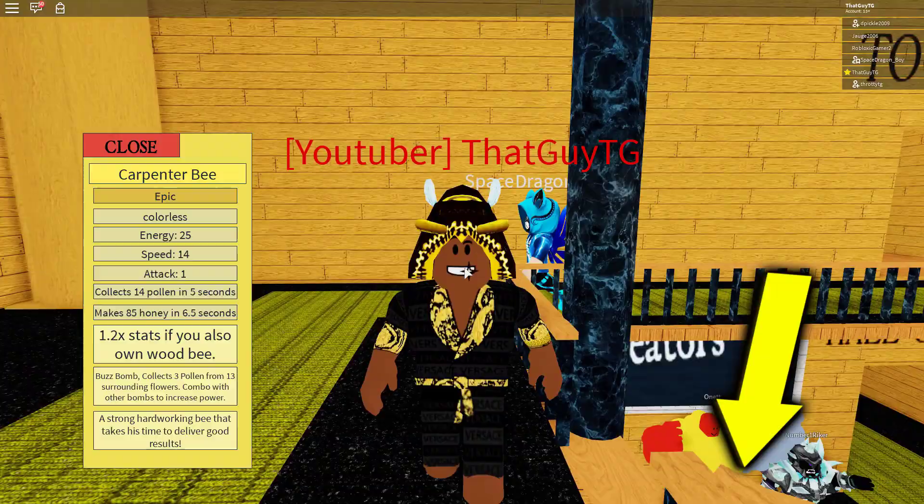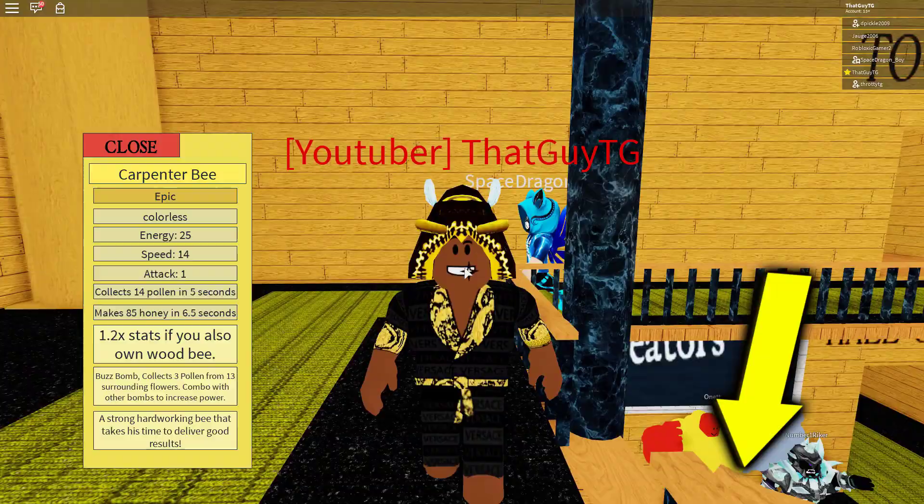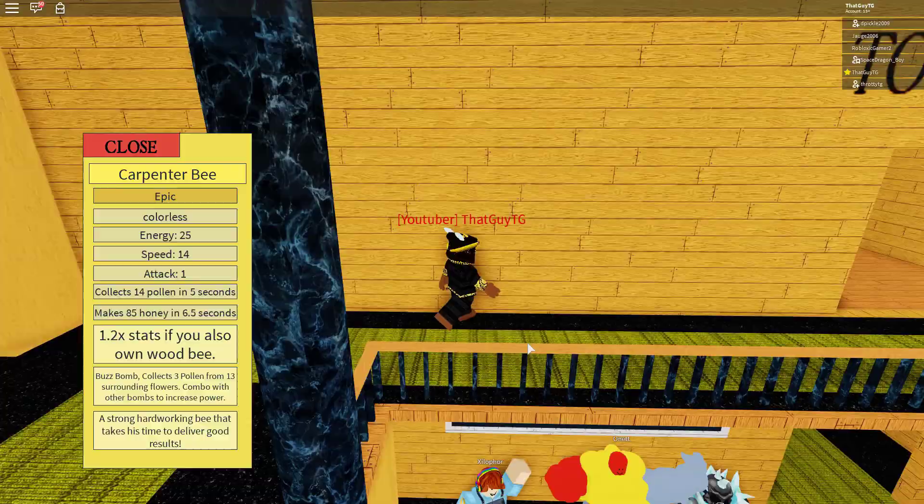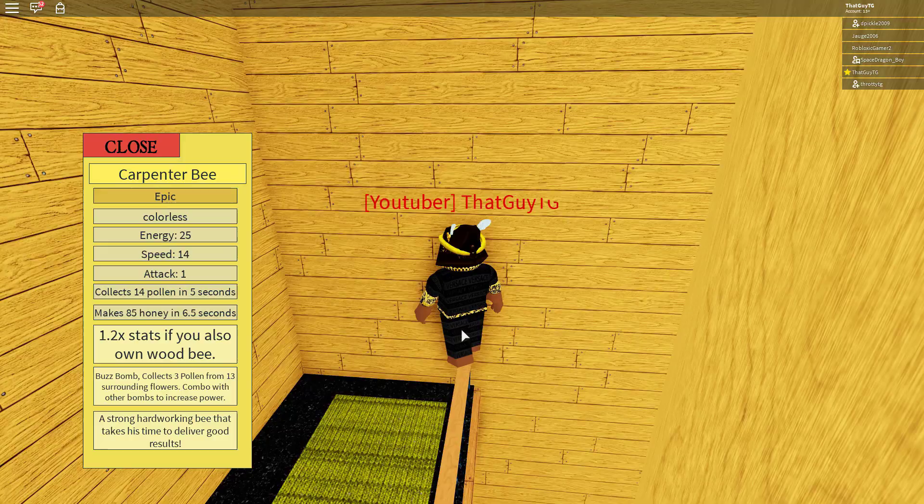It will grow sunflowers, and then you can harvest the sunflowers — similar to how you harvest leaves — and get sunflower seeds. Then you feed the sunflower seeds to your Summer Bee, and the Summer Bee's favourite treats would be sunflower treats. There's so much I could do with this. I like that ability: growing sunflowers, you harvesting the sunflowers with your tool as if it's like leaves, then you feed the sunflower seeds to your Summer Bee, it gets stronger, gets more bond, and of course levels up.